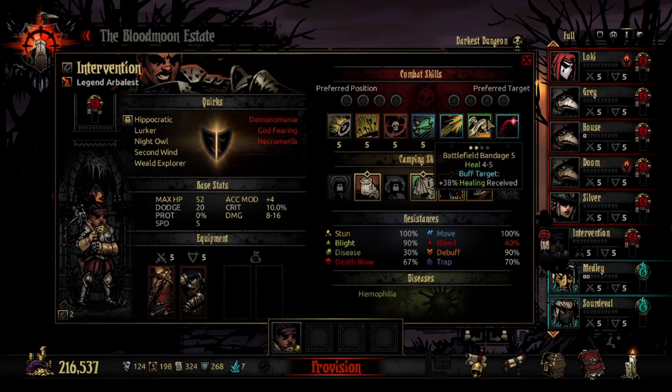Battlefield Bandage is a great reason to take Arbalest. The on-heal effect of 4-5 is an okay heal — it will get someone off Death's Door and usually out of range of a bleed or blight. The bonus healing effect is what makes this super good. Healing received caps at 100% so you can never do more than double your healing, but being able to stack this on someone a couple times means you don't really need healing trinkets. You can also use Battlefield Bandage at the end of a fight, then eat food to get extra healing received. This should be on every Arbalest build.